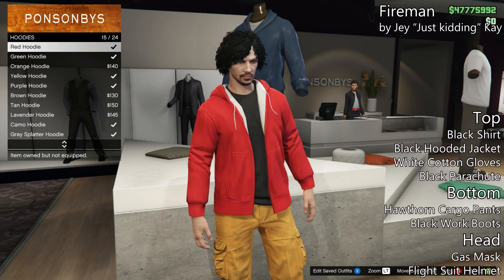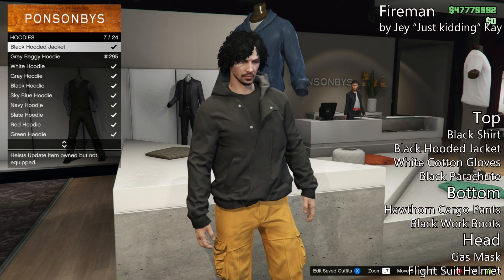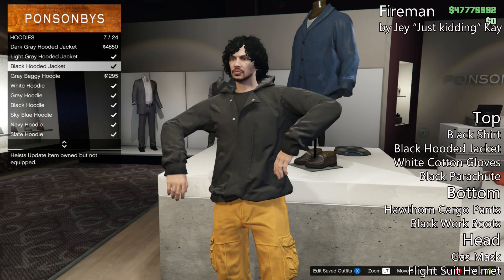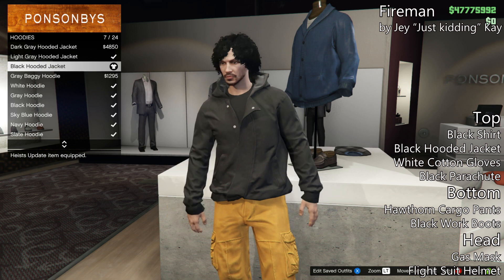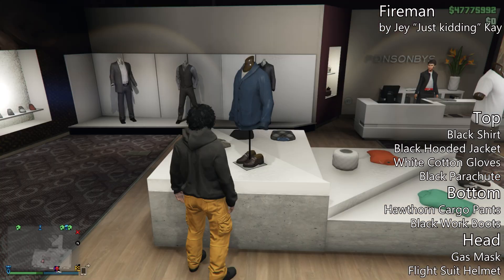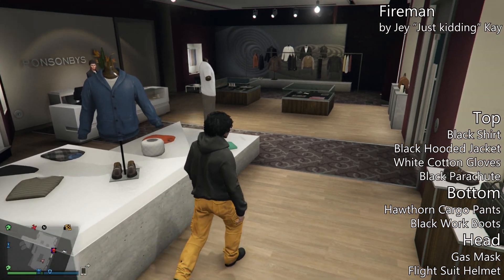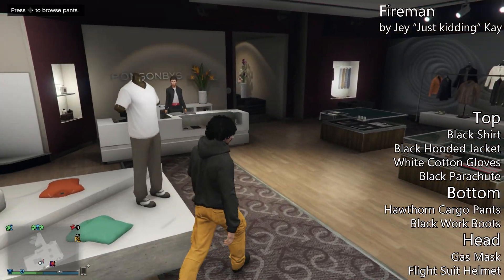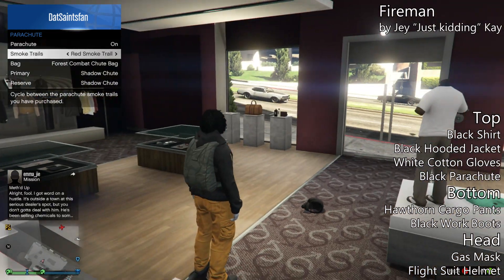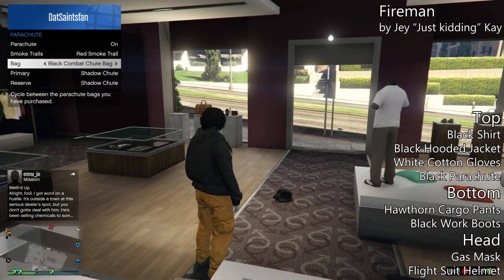The top is a charcoal shirt with a black hooded jacket. Personally, I think the hooded jacket looks better because it looks bulkier than just a yellow untucked dress shirt. You can change this depending on what you want your fireman to look like. Put white cotton gloves on with a black parachute. For the bottom, put on Hawthorne cargo pants and black work boots.